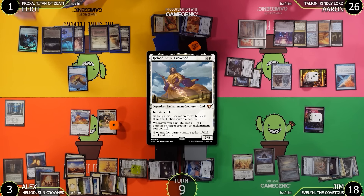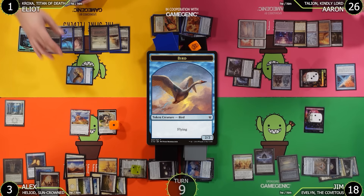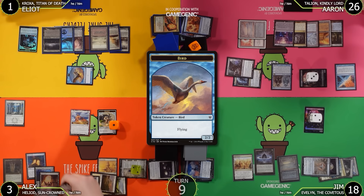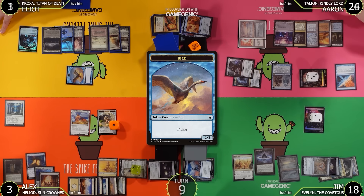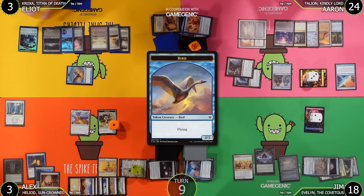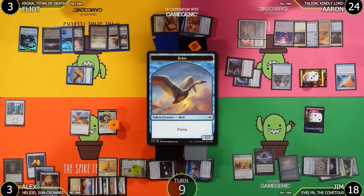Elliot suggests that if Aaron attacks him, Alex will give the creature lifelink. Aaron goes to combat and attacks Alex for 2, and Alex gives Aaron's bird lifelink. Aaron goes to 24 then back up to 26 with the lifelink trigger. Alex gets to cast one additional spell. Aaron passes.